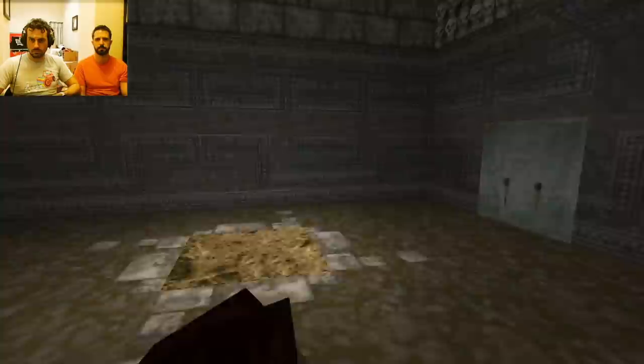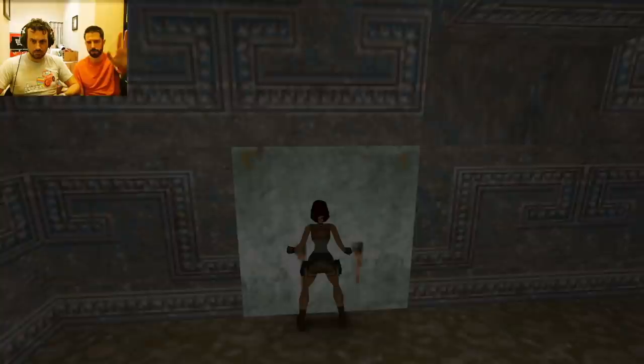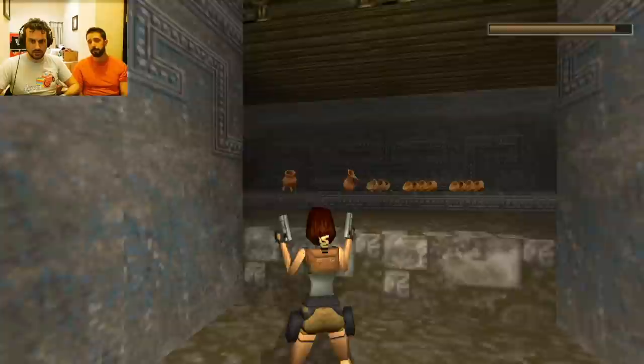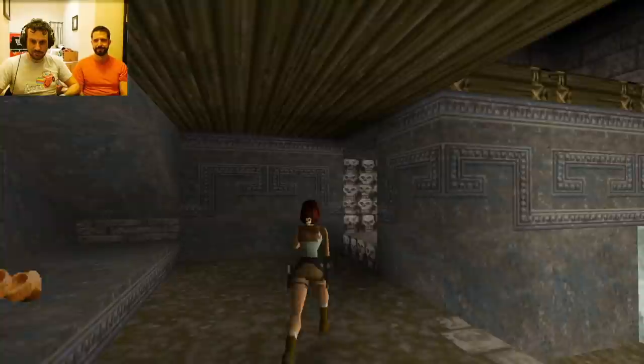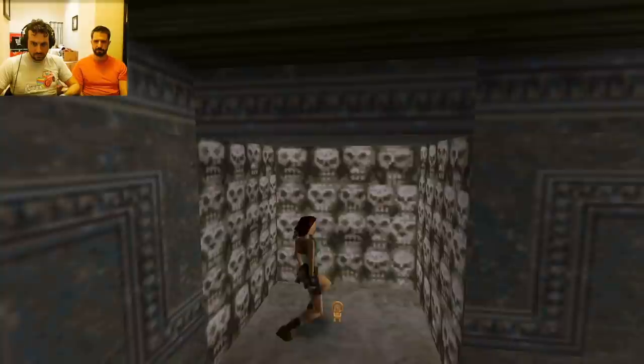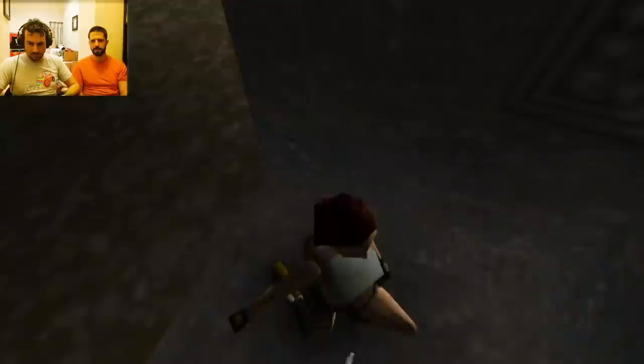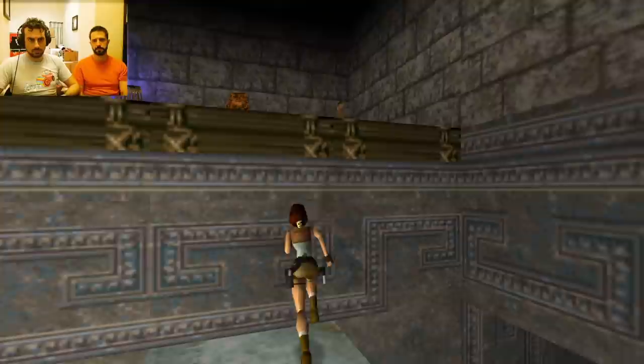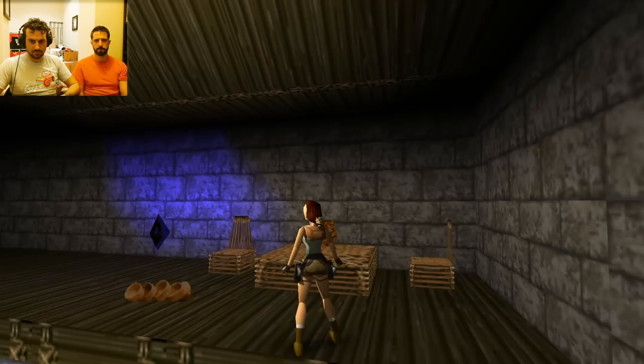If you hold action and push forwards — can I shoot the pattern? Unfortunately not. The first artefact! And a key — your first key. Oh, something long up there. There's a star — they're so pretty.